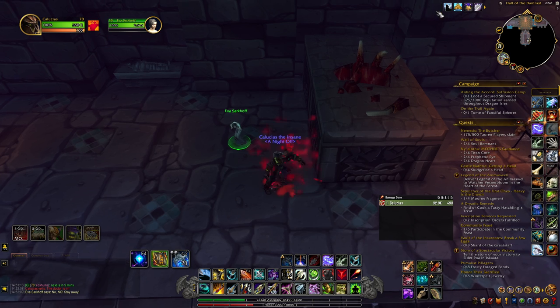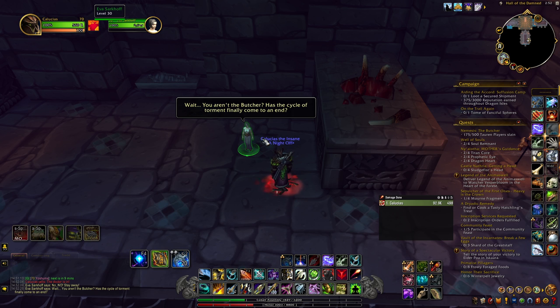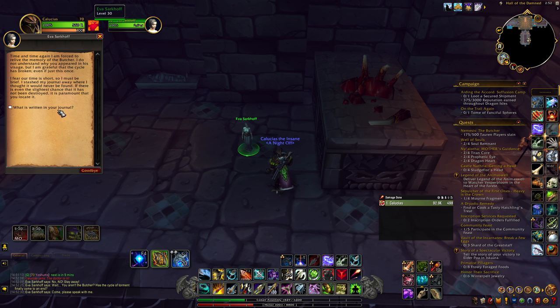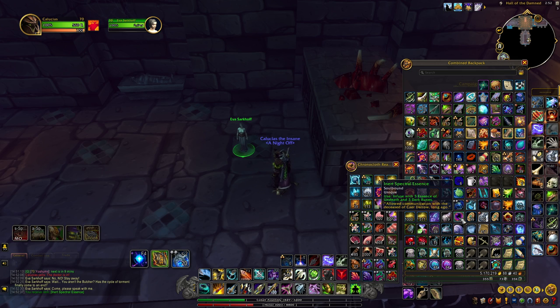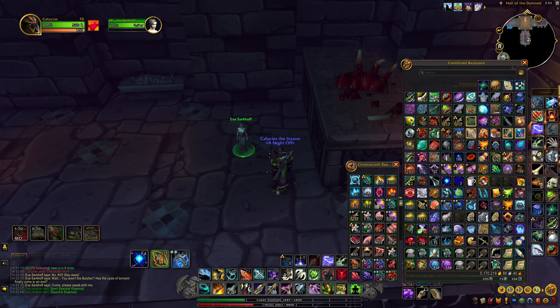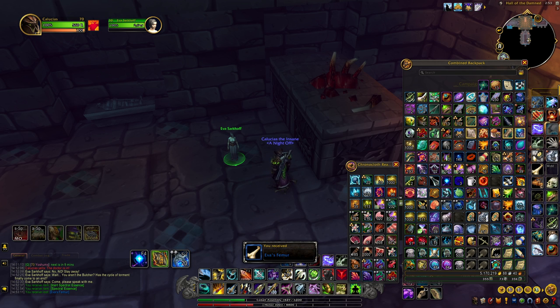I remove the buff so she realizes I'm not her murderer, and I'm able to talk to her. She gives me an Inert Spectral Essence. We then use five Essences of Undeath and three Dark Runes to repair it, and now we have a Spectral Essence. There's also Eva's Femur here that we want to loot. There are a few items around the dungeon we need to pick up.